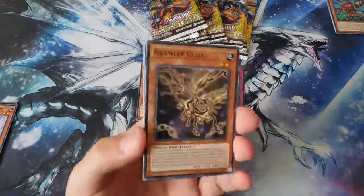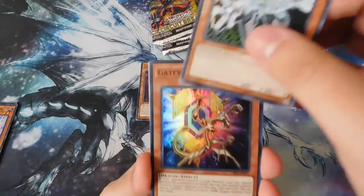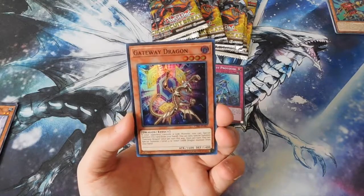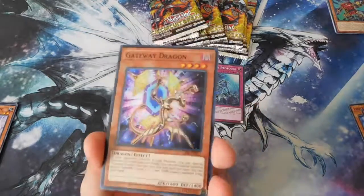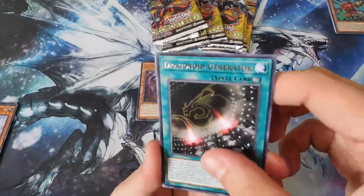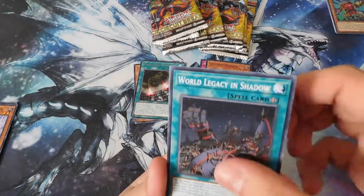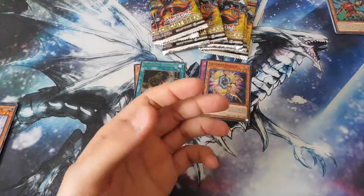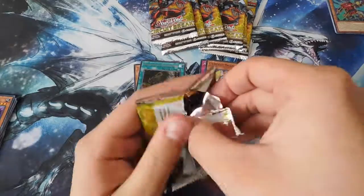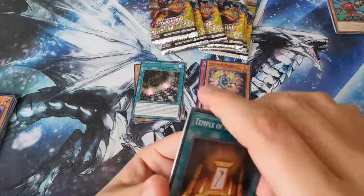Alright, here goes pack two. We got Crawler Glial, Link Flyer, the Accumulator, and Gateway Dragon. The super rare is the fourth card from the top — Gateway Dragon super rare. Also Dragonoid Generator, Amano-Iwato, Dark Angel, World Legacy Shadow, and Amazona Spy. Not bad!